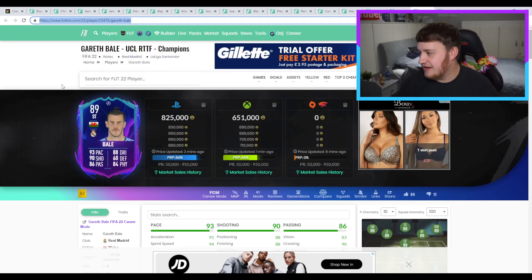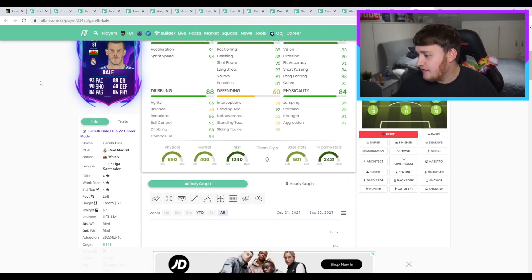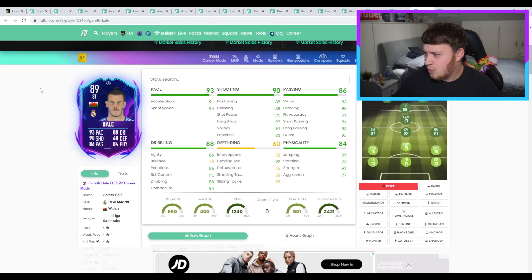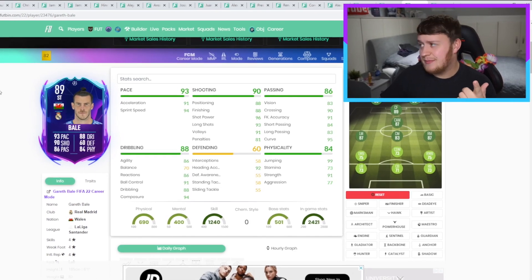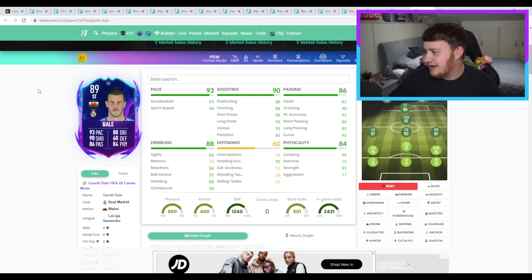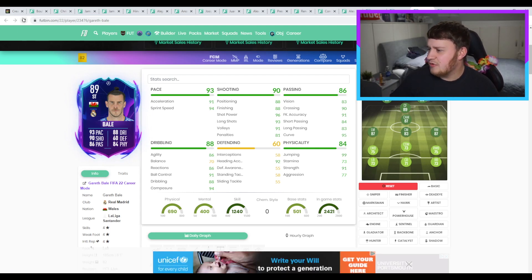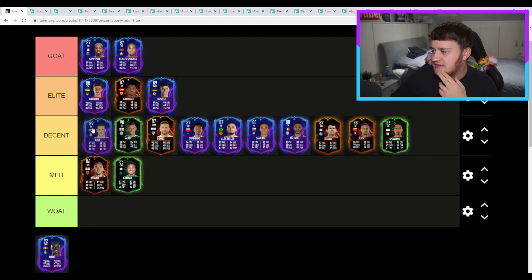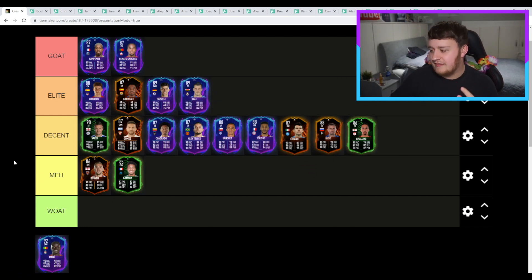Gareth Bale is next — a very exciting card. 825k to start. Four-star, four-star, Gareth. Why is he so cheap? 93 pace: brilliant. 93 shooting: brilliant. Passing and dribbling: brilliant. His balance is really low, which is weird — you'd expect golf players to have good balance, if you know what I mean. 73 stamina is not the one. Maybe the stamina and balance are letting this card down. I gave it a refresh — 600k now. I'm going to put him bottom of elite. Bottom of elite is very, very fair.